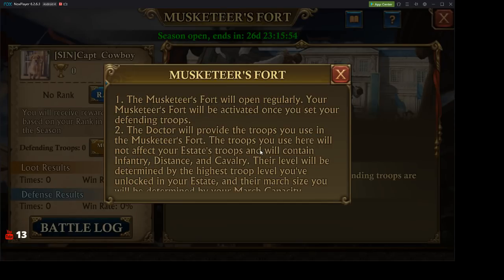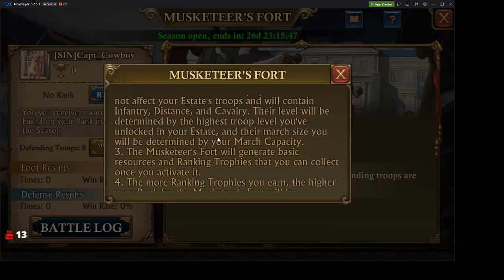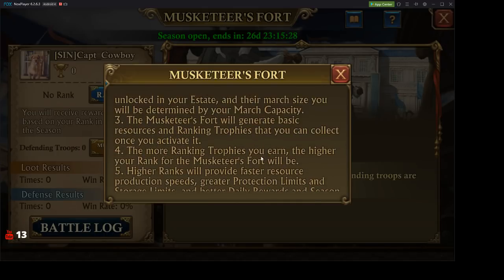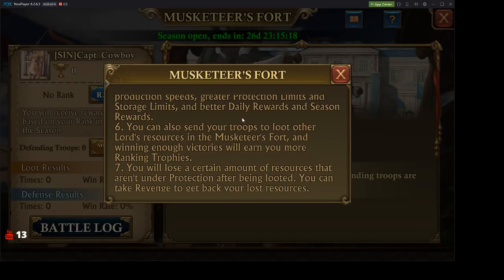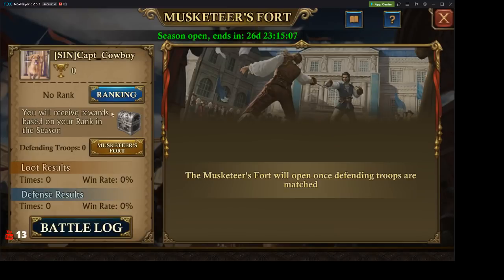Musketeers Fort opens regularly and gives you troops, so you don't have to worry about losing your own troops. The troops are determined by the highest troop level you've unlocked in your estate, and their march size will be determined by your march capacity. It generates basic resources and ranking trophies that you can collect once you activate it. The more ranking trophies you earn, the higher your rank in Musketeers Fort will be, and higher ranks provide faster resource production speeds, greater protection limits, storage limits, and better daily and season rewards.